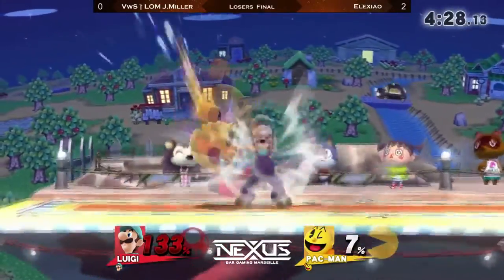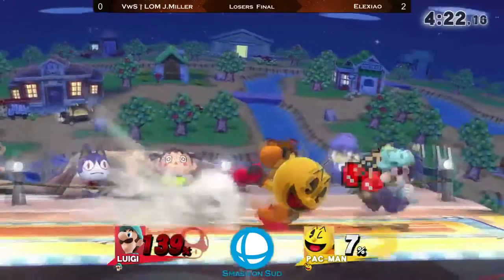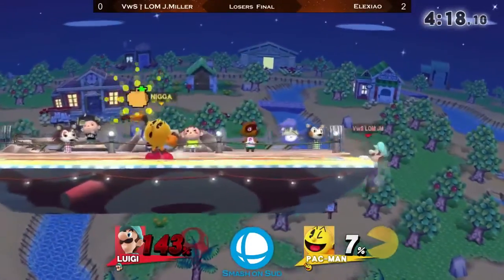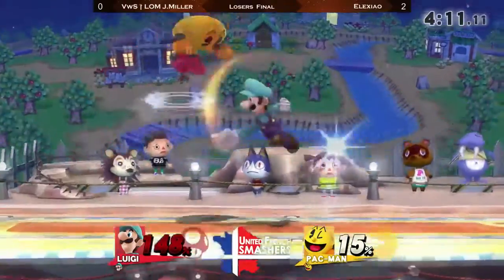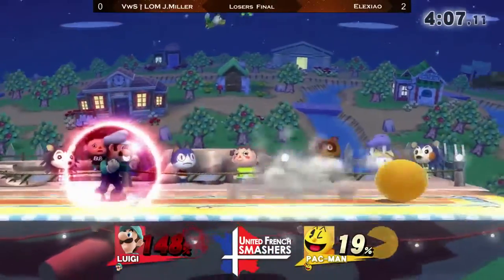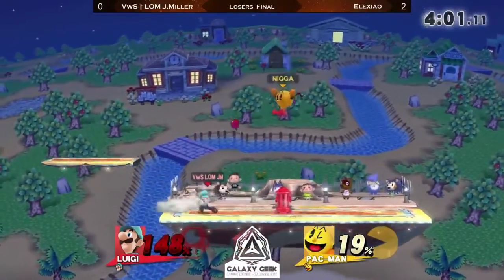This could be it. Nice down B — tricks him into dropping his shield. This is so risky if he lets Alexeo charge an apple, or perhaps a bell. J-Miller making such a great job at recovering and avoiding all the fruits and Hydrant and everything that Alexeo threw on him. That Hydrant — I think it bounced back on the perfect shield, like it sometimes does, but there's no hitbox active anymore.